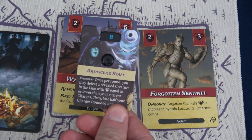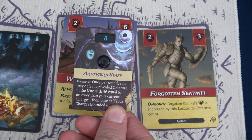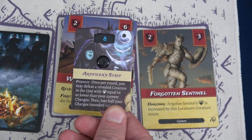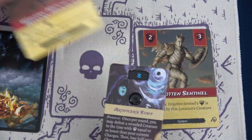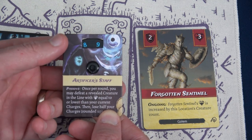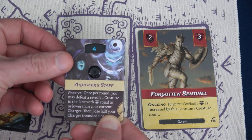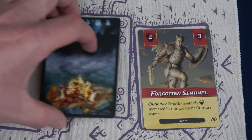It's a great time for the Artificer to use his staff. Once per round, you may defeat a revealed creature with health equal to or lower than your current charges — we have eight, so we defeat the Wyvern Hatchling. However, we lose half our charges rounded up, so we lose four charges and are down to four. All creatures slide down, but our fire is too low to reveal the new second-position enemy.